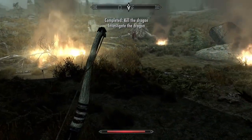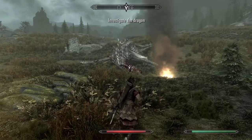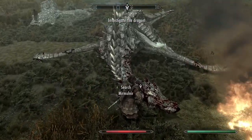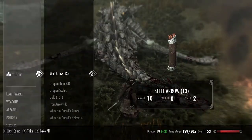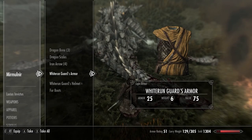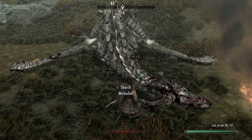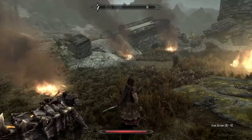Got him! Investigate the dragon. Do you have anything on you? I'll take that. Oh, Whiterun Guard armor and hat — I'll take those. I wish he had a shield.